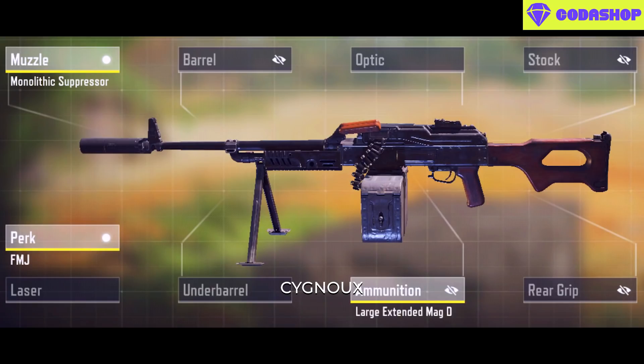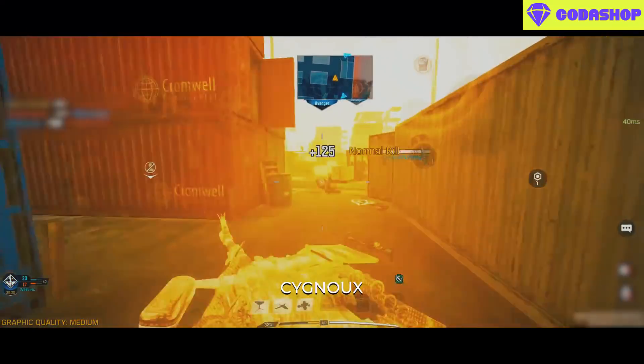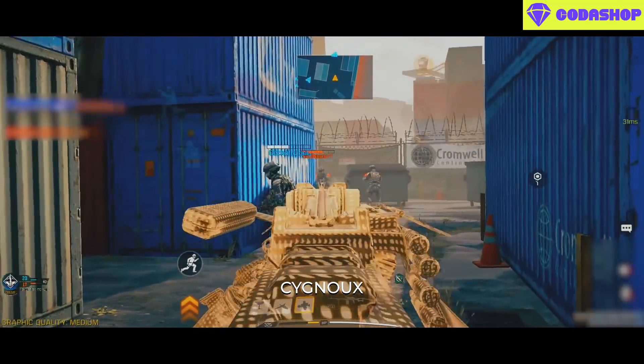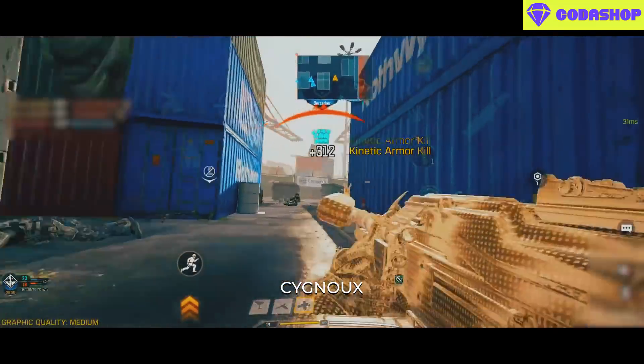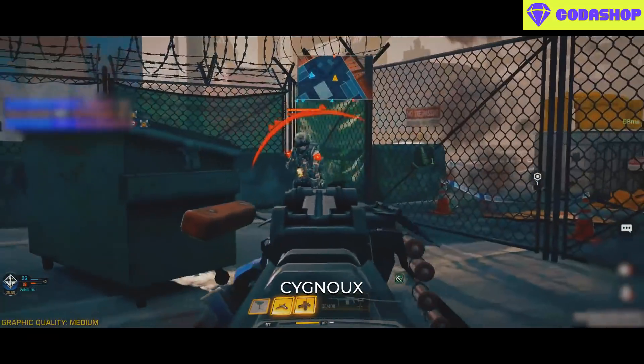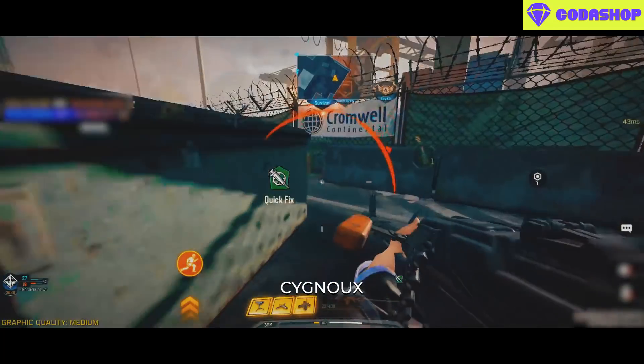Then add the 200 mag and FMJ, and finally to improve the BSA add the Laser and Granulated grip. This is the best overall build for the PKM — it has enough range and BSA for effective use at the ranges we need to play, along with FMJ for better wall penetration and 200 mag so we barely need to reload.